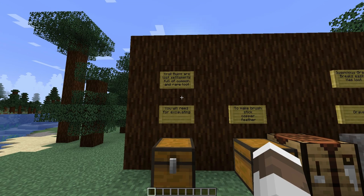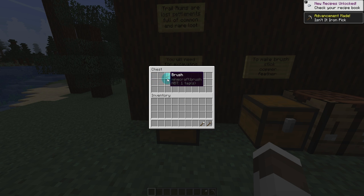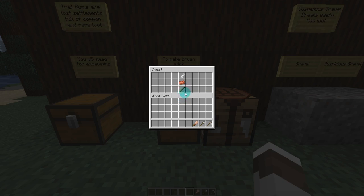Now, you need to excavate them, and to do that you'll need some pickaxes and shovels, and a brush. The brush is a new tool, and to craft it you need a stick, copper, and a feather in a shape like this on the crafting table.